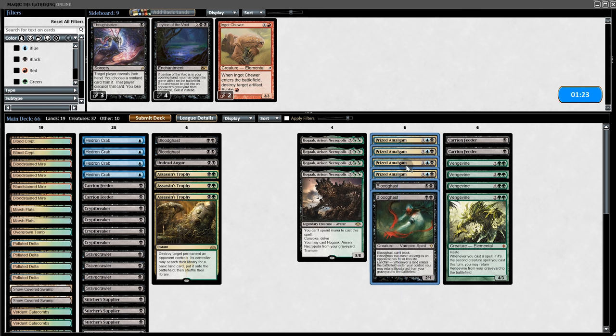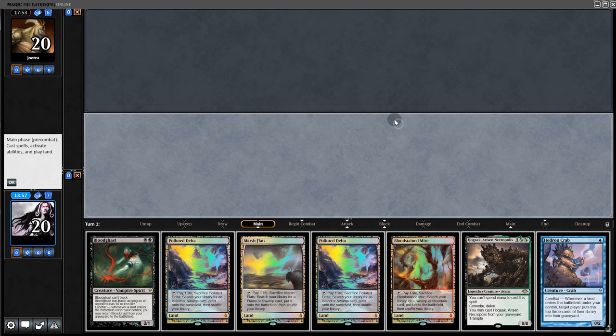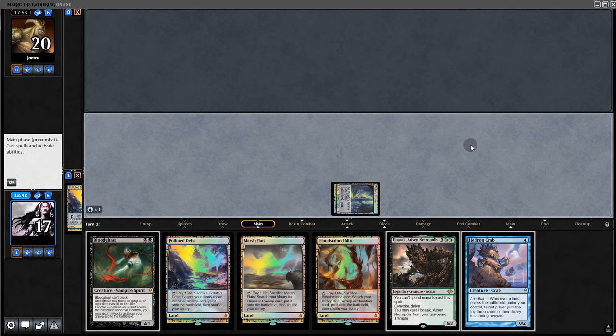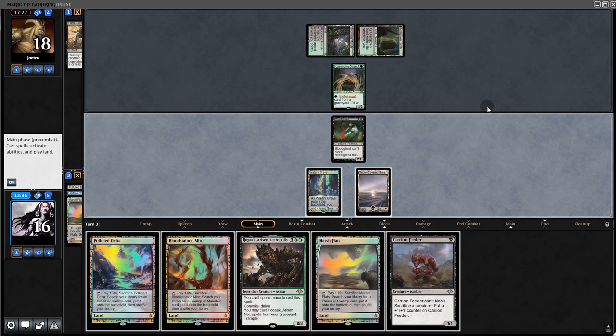Game three: let's be more aggressive. We adjust the sideboard. Opening hand — we can turn-one Hedron Crab, even though turn two is better. We'll keep. Please, no Leyline — good, we're safe. We play the Crab. They kill it. Whatever — play Bloodghast and pass back.